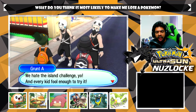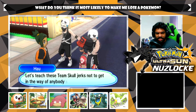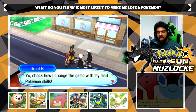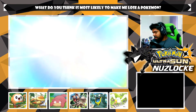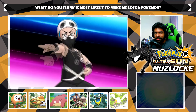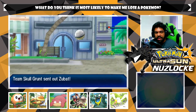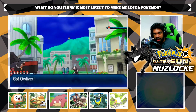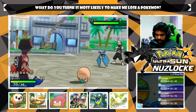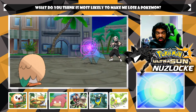Team Skull: 'You know it - we hate the island challenge, yo, and every kid fool enough to try it!' Hau says: 'Let's check these fools, come on! Let's teach these Team Skull jerks not to get in the way of anybody's island challenge!' Team Skull fires back: 'You're about to get blown back, boy. Check how I changed the game with my mad Pokemon skills!' They talk themselves up but if they were actually good at Pokemon battling they'd have completed the island challenge. Maybe they aged out - you can't be over 20 and partake.